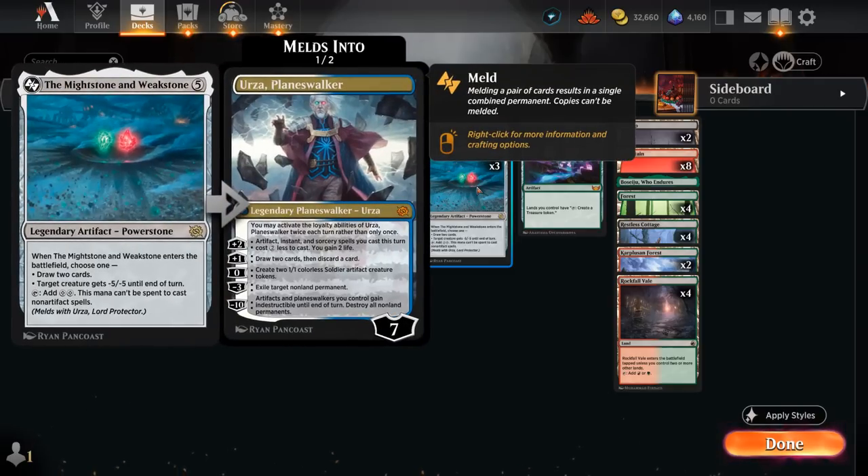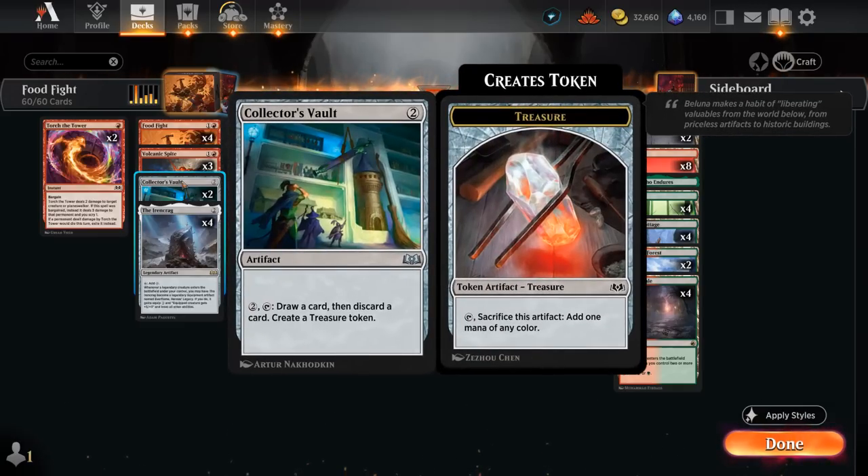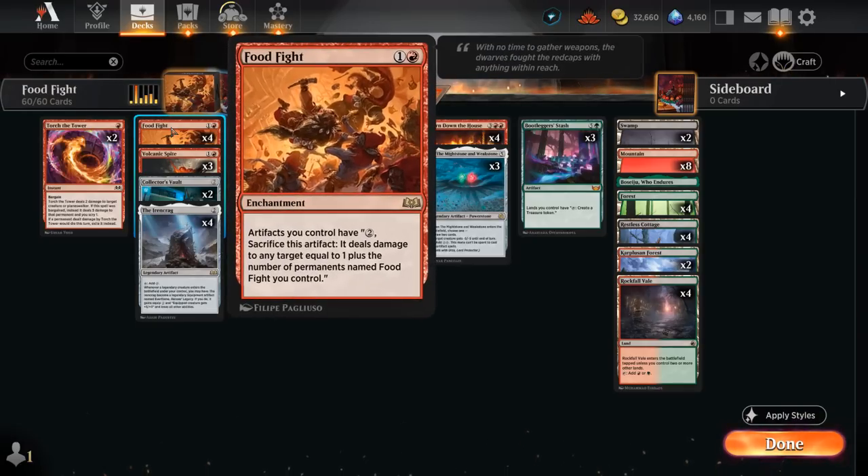We have 3 copies of Might Stone and Weak Stone, which has excellent synergy throughout the deck. When it enters it can either draw 2 or give a creature minus 5 minus 5, and then it taps for double colorless that we can only use to cast artifact spells or activate abilities — so we can maybe ramp out our Bootlegger's Stash. We've got some 2-mana artifacts we can immediately play after it, and it pays for abilities — 2 mana is perfect for activating our Food Fight, so we could even sacrifice Might Stone and Weak Stone itself.